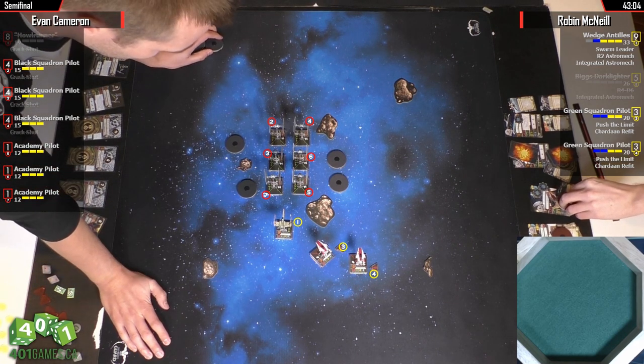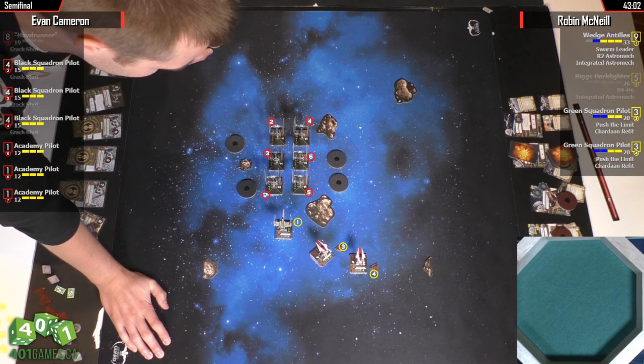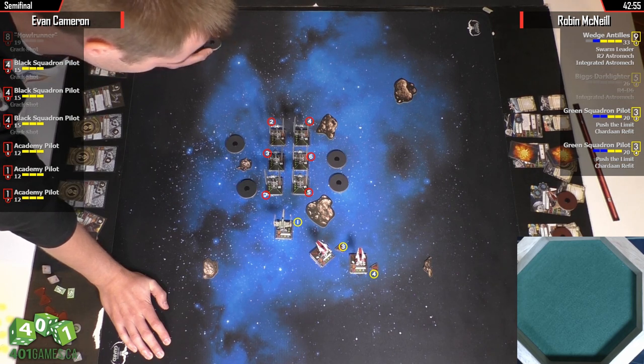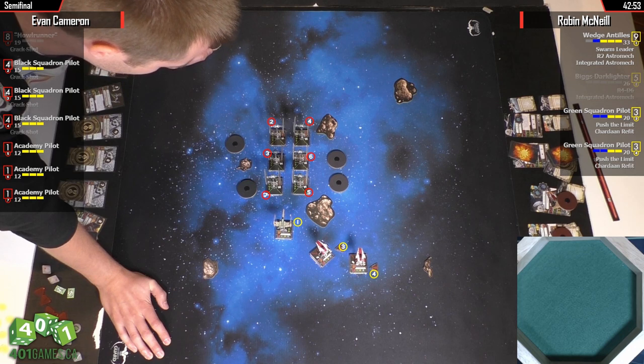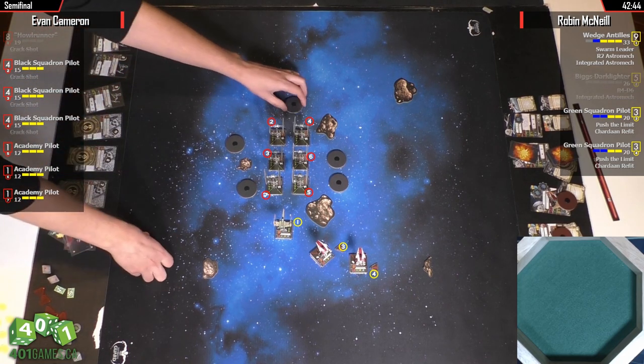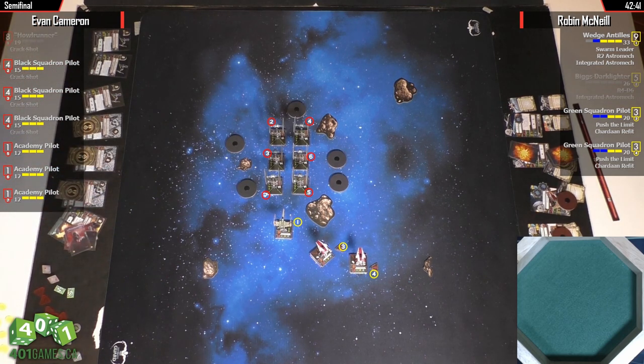He might be hesitant to pull the evade token off when an A-Wing is getting focused down — you can go downhill really fast. A-Wings against TIE Fighters is not a bad matchup. If Wedge gets that extra die on his shot, his chances of killing a TIE Fighter in one shot are so much better. I think you basically always want to Swarm Leader if you can.